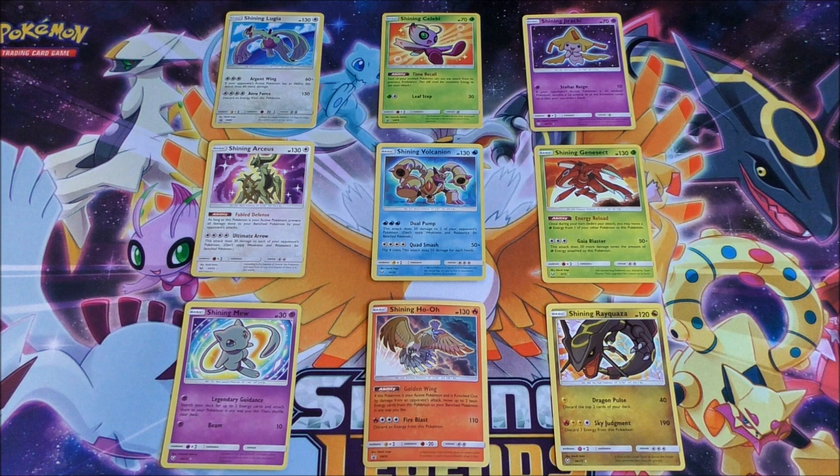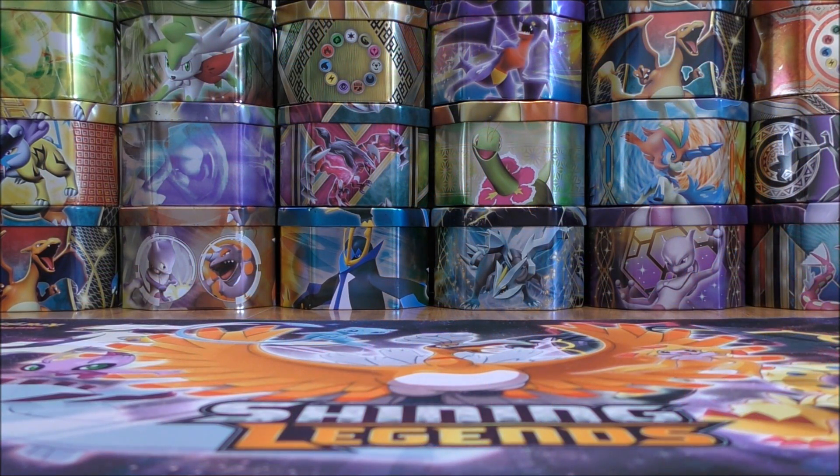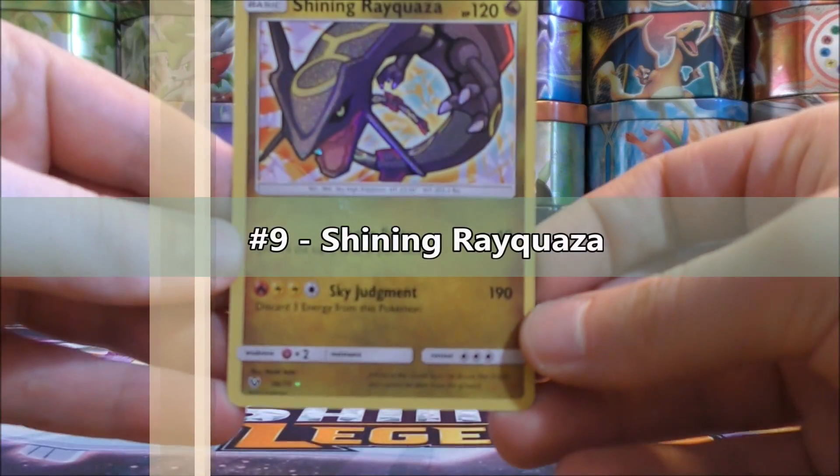I've done a couple of videos just like this on my channel. I ranked and reviewed all the Prism Star cards, and then I showed the top 15 most competitive Ultra Prism Pokemon cards. So I would say the worst Shining Pokemon out of the nine from the new sets here would be Shining Rayquaza.